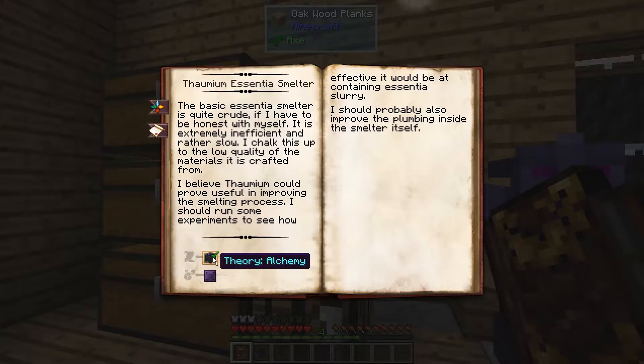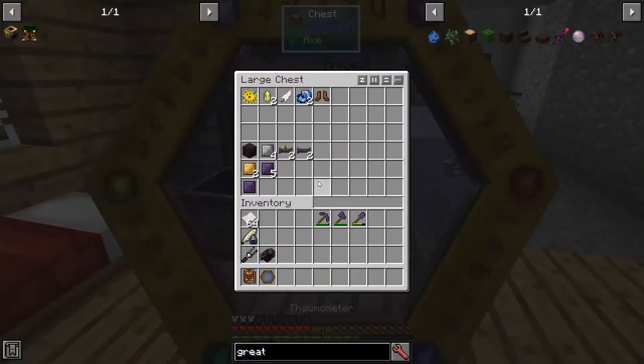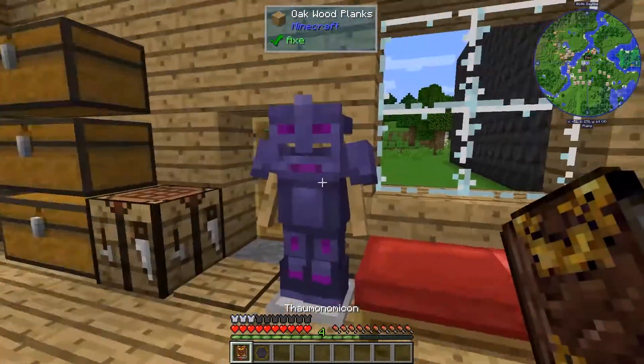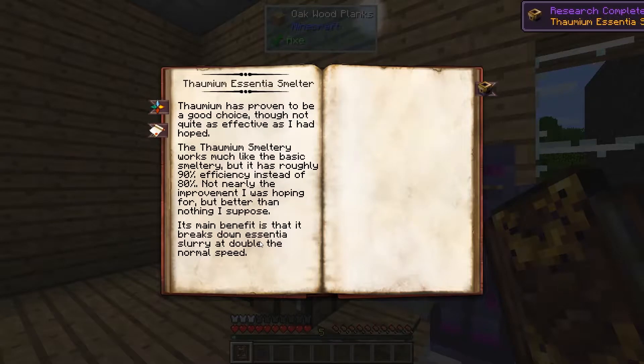The first thing we're going to need is a Theory in Alchemy and a Thaumium Plate. Let's go get a Thaumium Plate. All right, there we go. We have completed this research. This one is 90% efficient rather than just 80 — not perfect, but better, and better is a good thing.